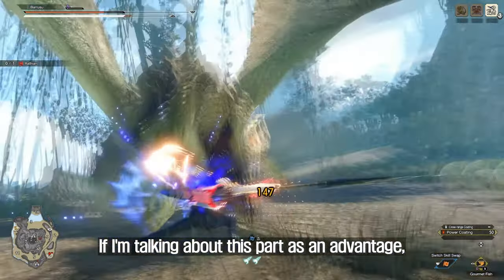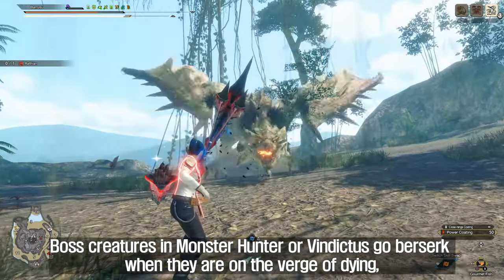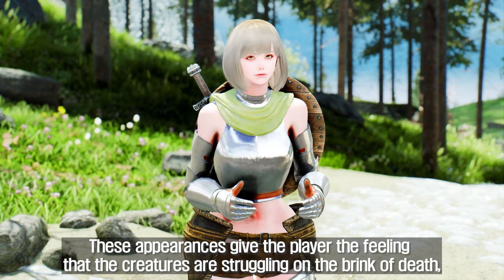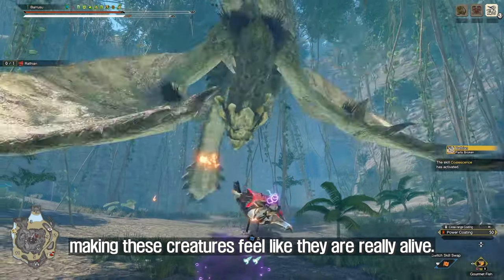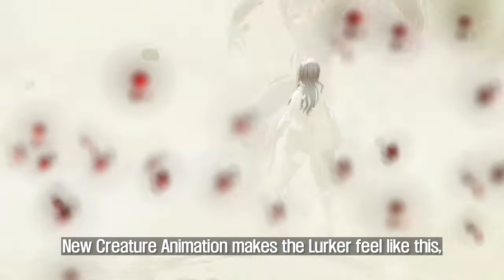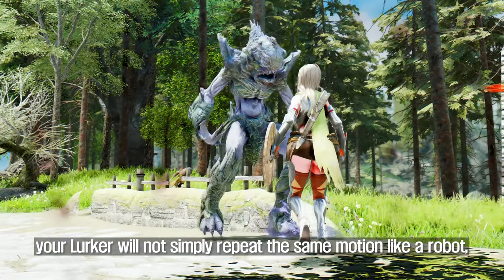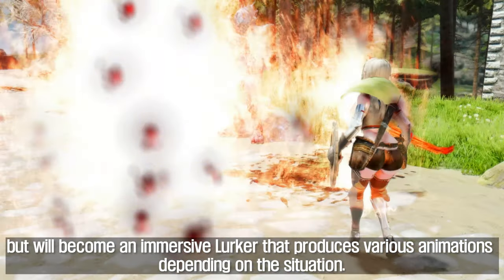To explain this advantage: boss creatures in Monster Hunter or Vindictus go berserk when they are on the verge of dying and start attacking tremendously. These appearances give the player the feeling that the creatures are struggling on the brink of death, making them feel truly alive. New Creature Animation makes the Lurker feel like this — your Lurker will not simply repeat the same motion like a robot, but will produce various animations depending on the situation.